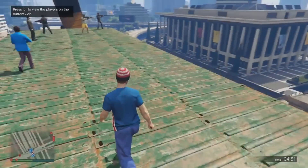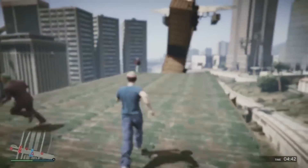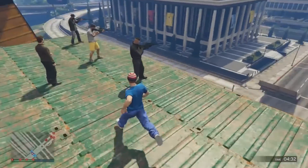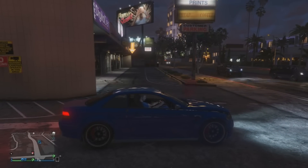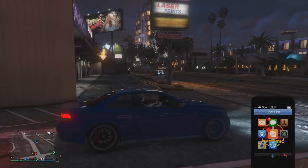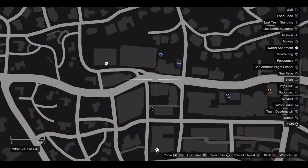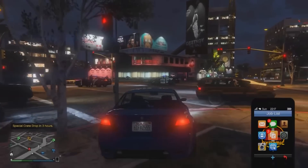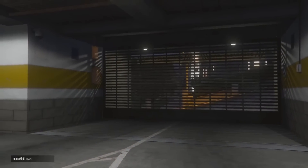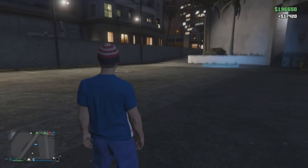Back in free mode, knowing which vehicles to sell is important. One of the best is the Sentinel XS, which has a set spawn location — it typically spawns around 10 PM at this location. It's highly customized and because it has a fixed spawn, you can always return here to get it. If it doesn't spawn the first time, just drive around the block and come back. You can sell it for upwards of $17,000 at Los Santos Customs.